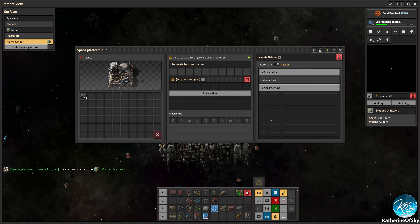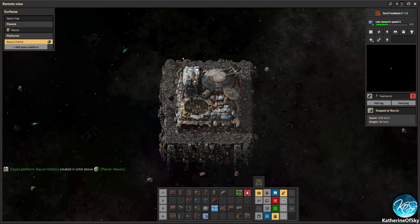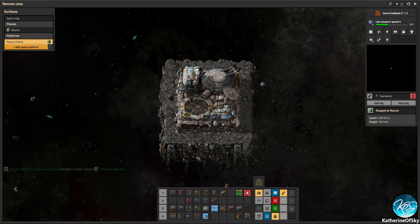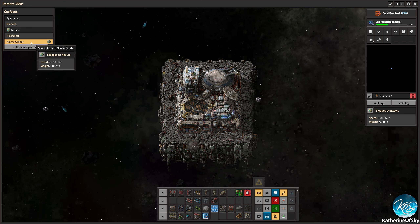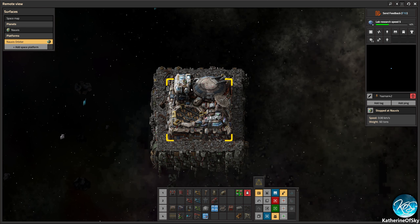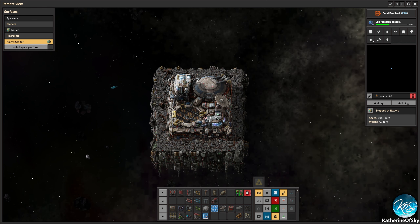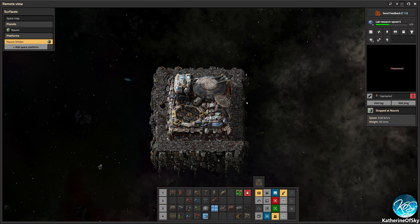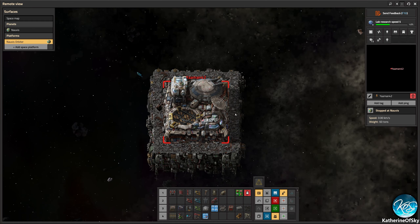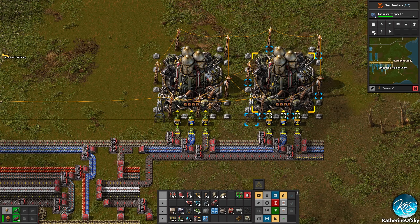Click on tab? Yeah, press add space platform — no, just click on the novice orbiter. In map mode. Yeah, it's up on the left. So now we have novice orbiter. That's it. Our brand new space platform. It's not very exciting yet, but I'll make it better.